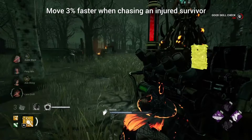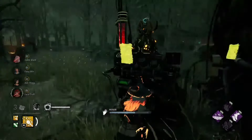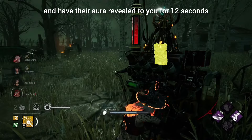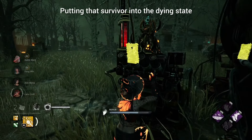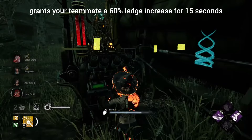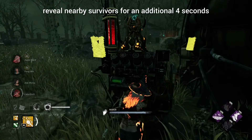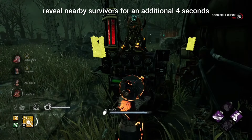Enforcer: move three percent faster when chasing an injured survivor. When a teammate within 32 meters hits a survivor, they are marked and have their aura revealed to you for 12 seconds. Putting that survivor into the dying state grants your teammate a 60% lunge increase for 15 seconds. Also, when damaging a generator, reveal nearby survivors for an additional four seconds.